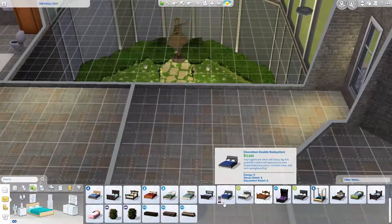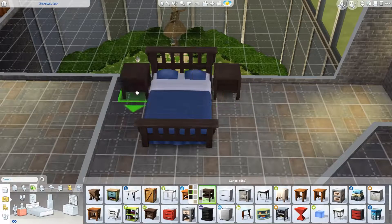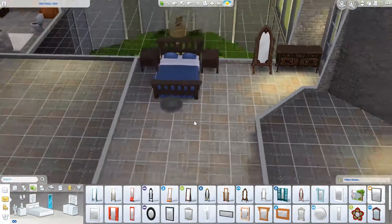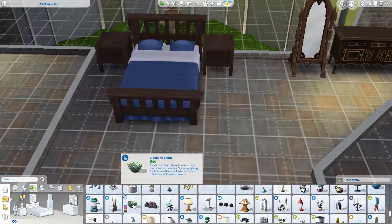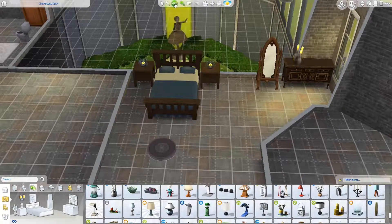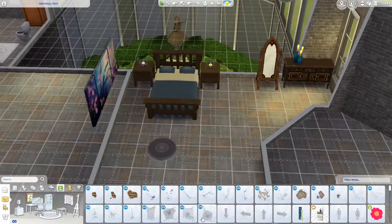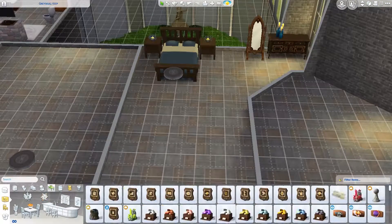Hello everyone, welcome back to my channel. Today we are here with part two of Gray Skull Keep. This is a very short video — just the decorating of the rooms, short and sweet and to the point. I decorated very quickly because I kind of know how I would decorate their rooms. This is Vex'ahlia's room, by the way — it's in the title. It's very late and I'm very tired, just trying to get a few recordings done tonight.